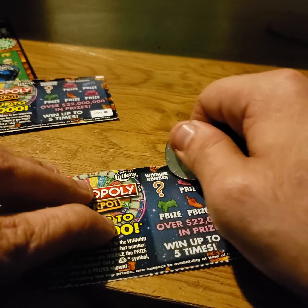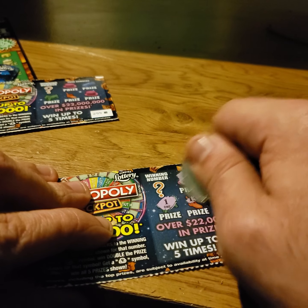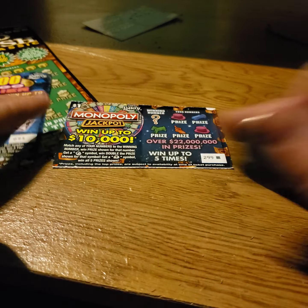Second ticket, go symbol hunting. 9, 14, 15, pesky number 1, 13, and 2. Your number is 5. That one's a loser. Go ahead and throw that one to the side.